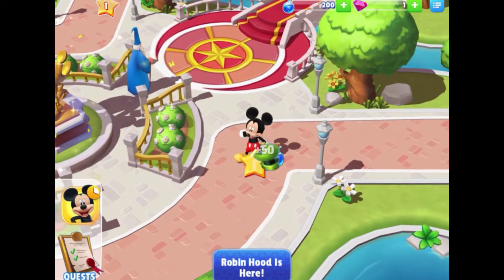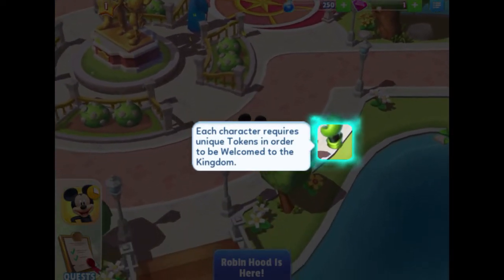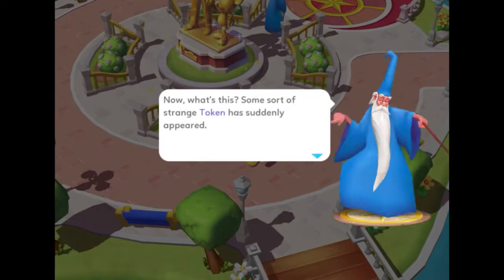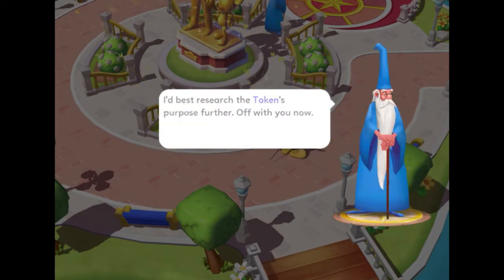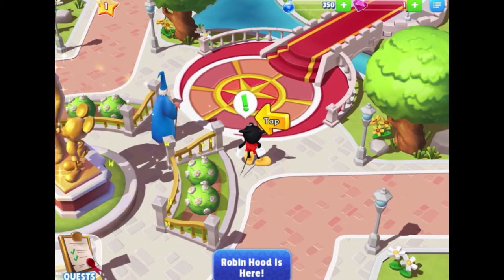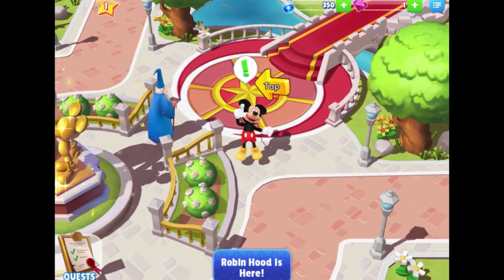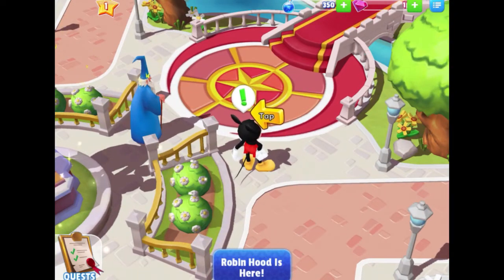Done — we'll press the green check mark. We collected a Goofy hat token! The game explains: each character requires unique tokens in order to be welcomed to the kingdom, and the token you just found will come in handy to welcome Goofy. Merlin says: "Now, some sort of strange token has suddenly appeared — I had best research the token's purpose further." Mickey has another exclamation point — I guess this is just how we start for a while, doing little tasks with Mickey. I can just zoom in and out but not rotate the screen.